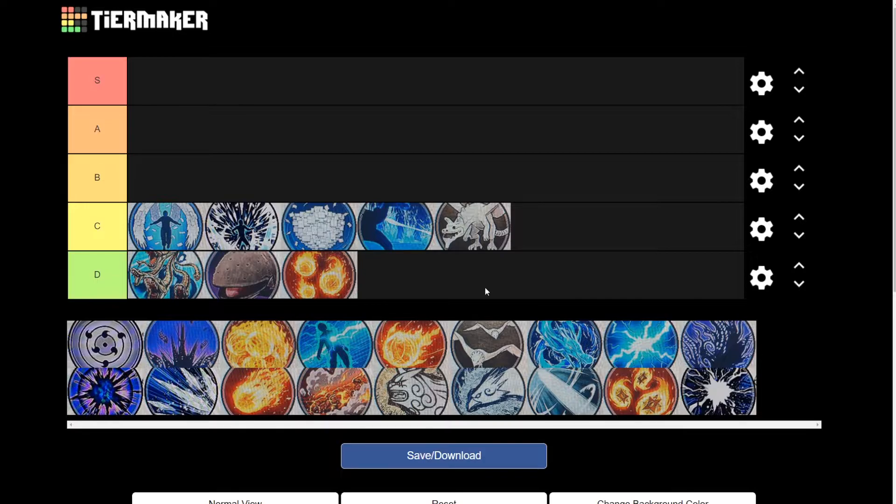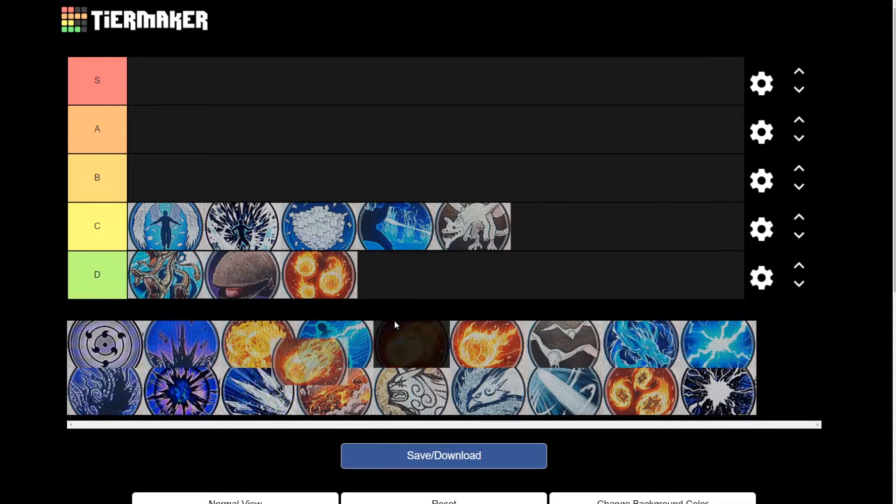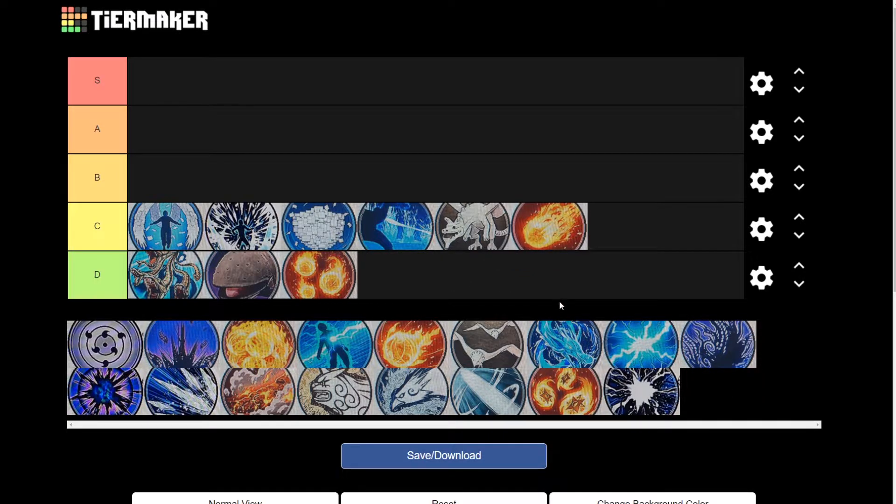And lastly for our C tier is going to be the Fire Style Flame Bombs. Now this one is not very good — it's like a default C tier. There are some more fire styles out there that are way better and more effective, and I'll be covering that later on.